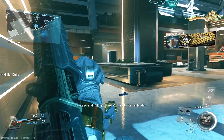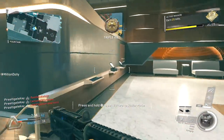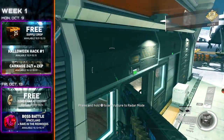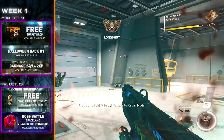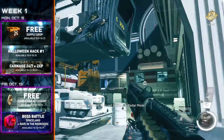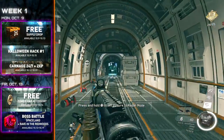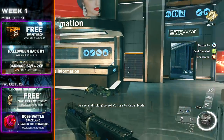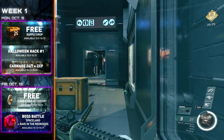Now that we've gone through the Supply Drops content, what about the absolutely free stuff? Starting in week number one, October 9th, we're going to get a free Supply Drop. Halloween Hack number one is going to be around until October 15th and allows you to get Neil, the two weapon variants, and the camouflages. Carnage 24/7 and double XP is going to be active from October 12th to the 22nd — that's a very long time to grind out some ranks and get some prestige. On Friday, October 13th, we're going to be given a free Zombie Ear Accessory, so you can dangle some ears on people if you really wanted to.